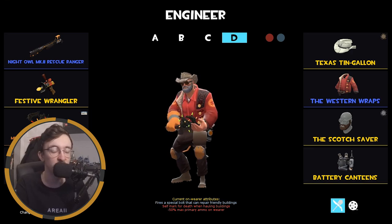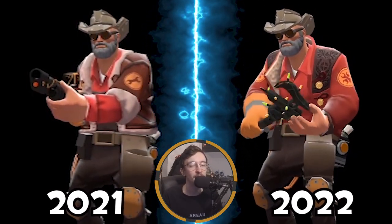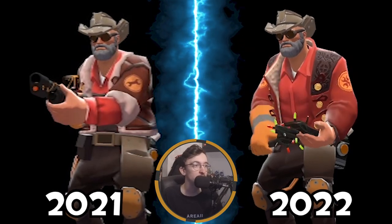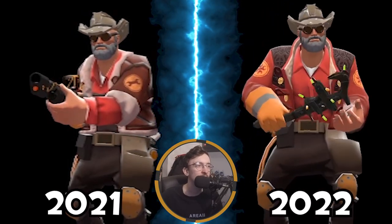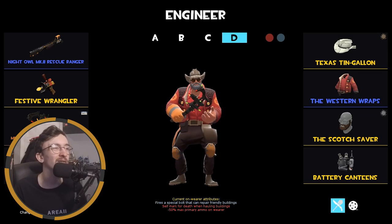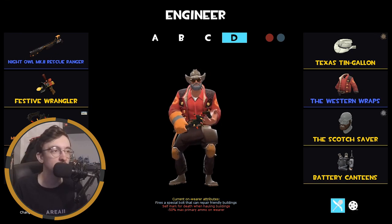The MVM Engineer loadout has changed since last year — keeping with the robo theme, we've got the Tin Gallon painted brown, the Western Wraps — a brilliant looking cosmetic for a robot cowboy sort of vibe — and Scotch Bonnet for a beard. I've really overhauled the previous MVM loadout. I also really want to use the Pip-Boy but don't want to lose any of these cosmetics.